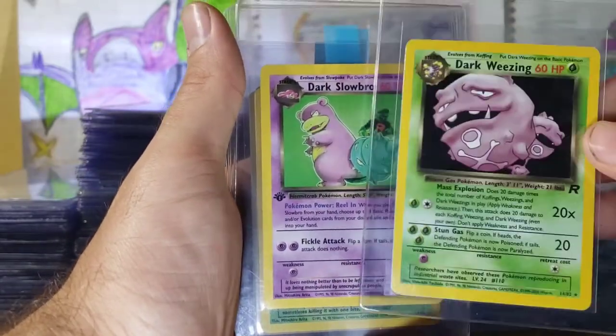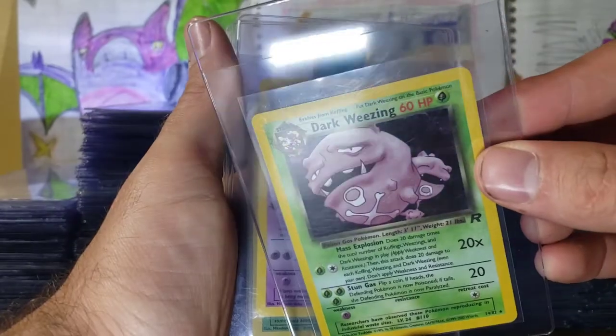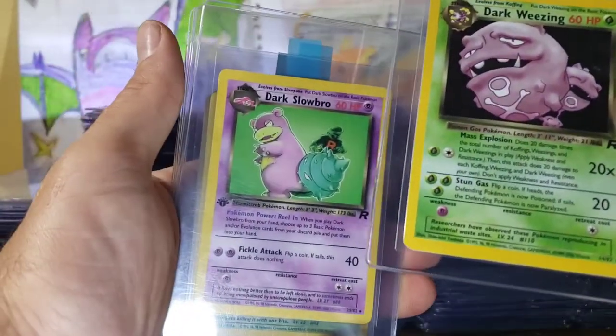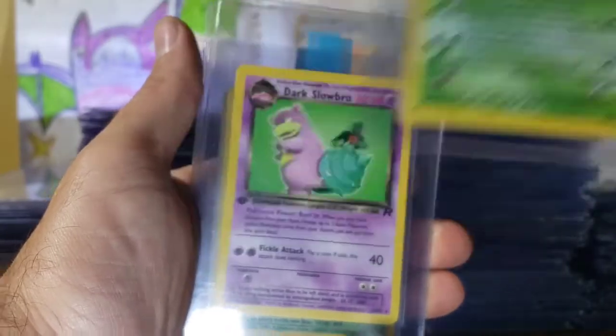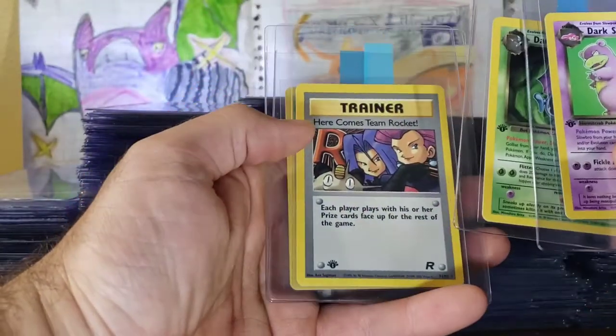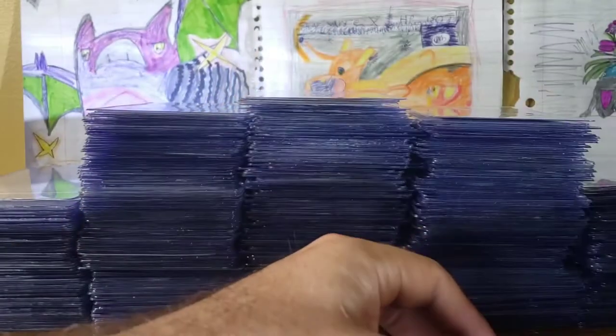Regular Gyarados, Japanese. Holographic Dark Weezing — it's so hard to see that holographic on that, but it is holographic, it is 14 at 82. First Edition Dark Slowbro, Dark Golbat non-holographic. Here Comes Team Rocket, and a non-holographic Dark Arbok.